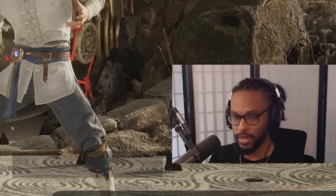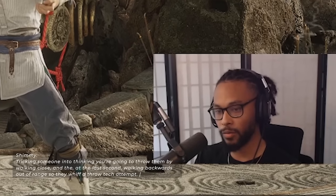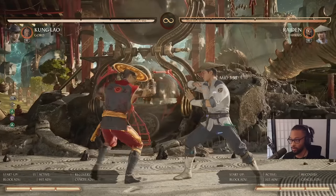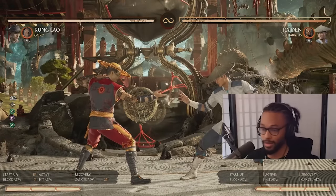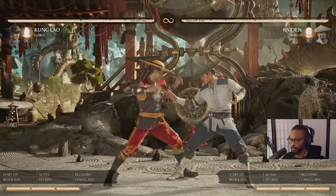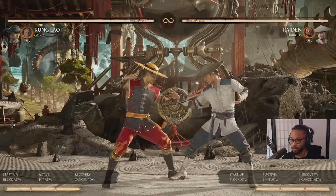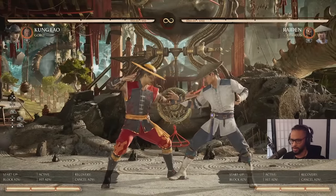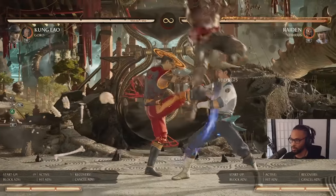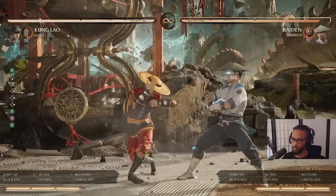Now I have to explain what a shimmy is. Basically you're blowing up the opponent for attempting to tech a possible throw that they think you might do. This string 2-1-2 for some reason shimmies a lot of people. So it's a nice string to do if you've thrown your opponent quite a bit and now you've got them thinking you're going to throw again. Most people you do the string to are going to get opened up.